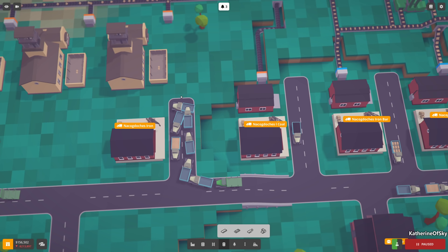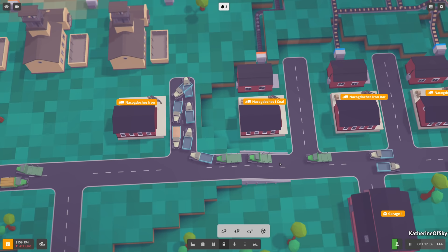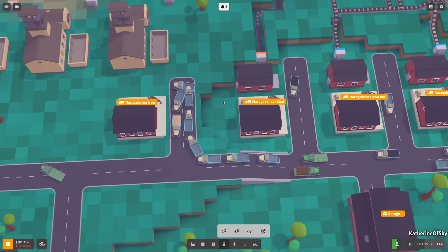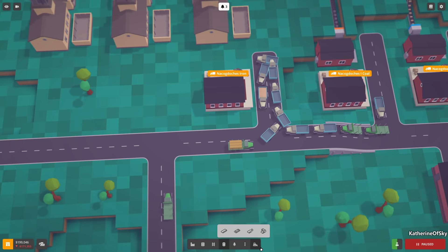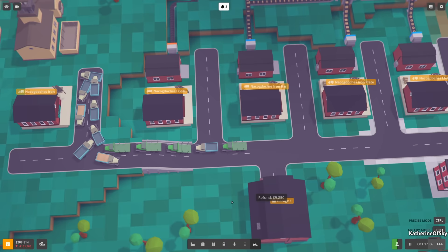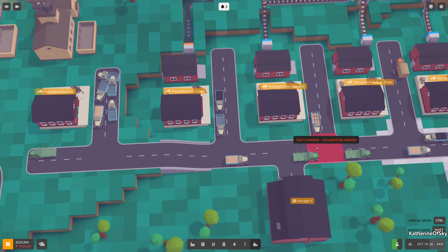Look at this - there's a huge amount of traffic here. What if I moved this road to the right? I wish I could put stop signs on the road so trucks couldn't come back in. Let's see if I can fix this a tiny bit.